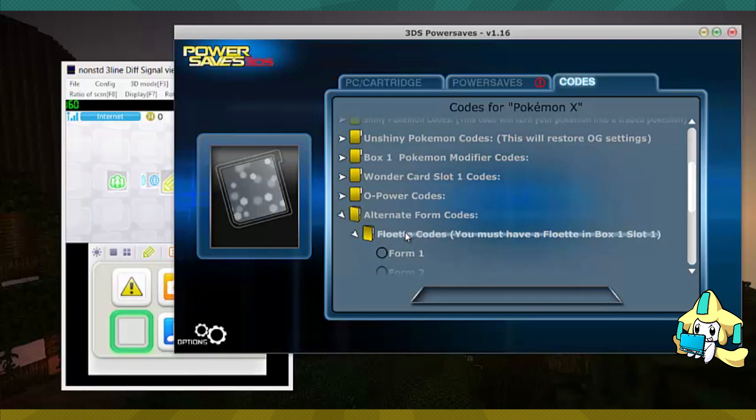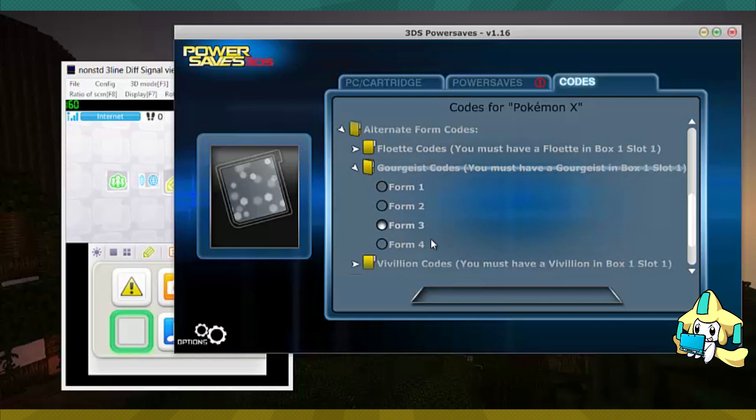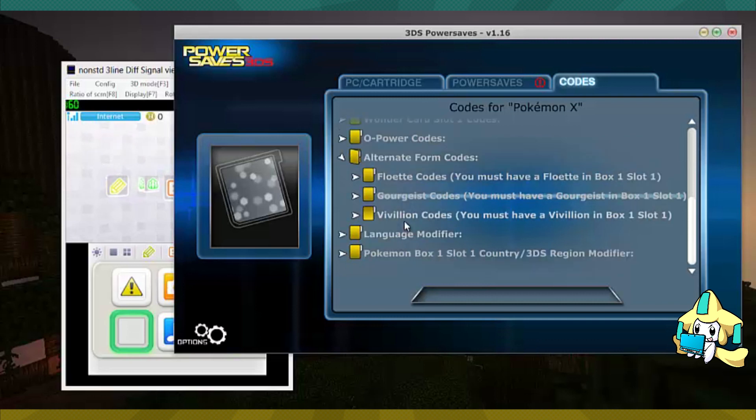Now, what they added — which I couldn't really show you before — was alternate forms. They always had Flabébé, and they had AZ's Florette, which they removed unfortunately. But now they also have Gourgeist codes, which means you can go from small to large.